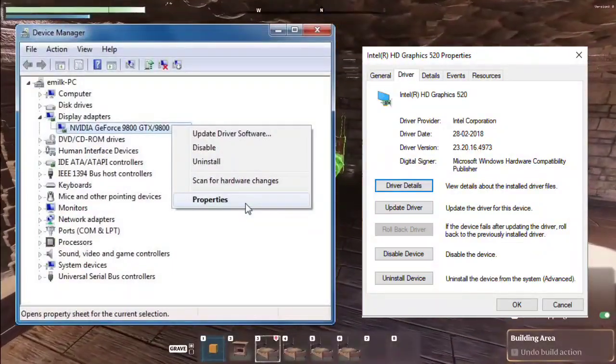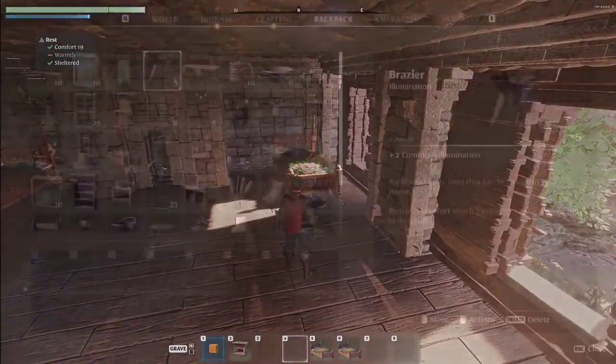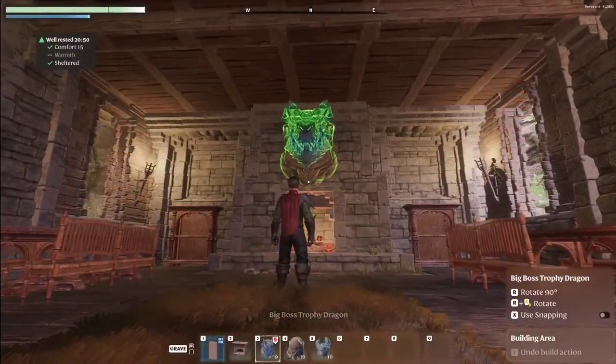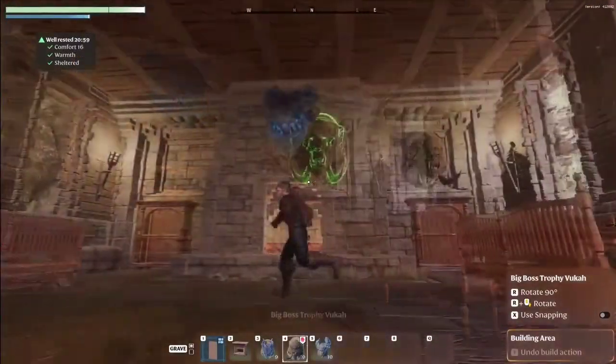Roll back graphics driver to older versions. If issues persist after a graphics driver update, consider rolling back to a previous version. Visit the official website of your graphics card manufacturer and locate and install an older version that might work better for Enshrouded.